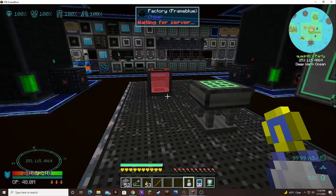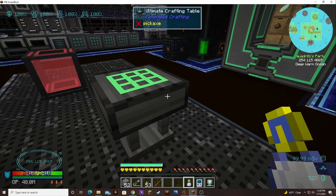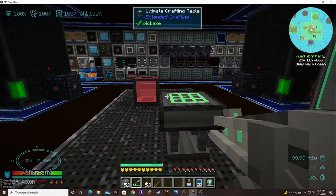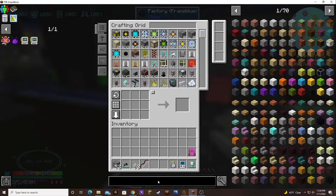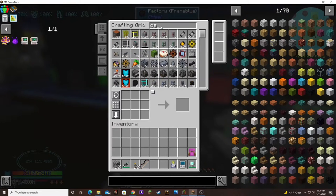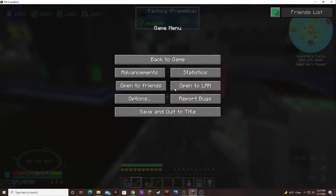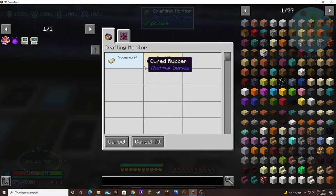We want to automate our crafting table, so I think I want to upgrade this. Let's look at the capacitor — let's check on that. Is it still going? I'll just come over here and look. Yeah, okay, it's still making it. It's got to make the rubber.